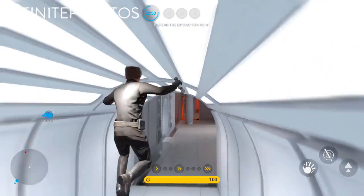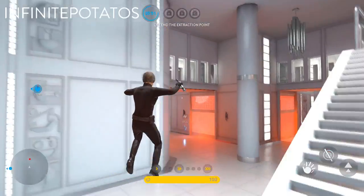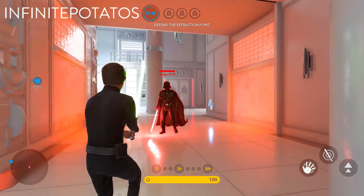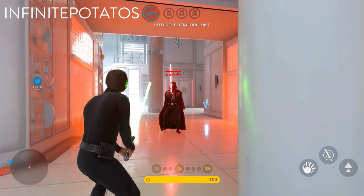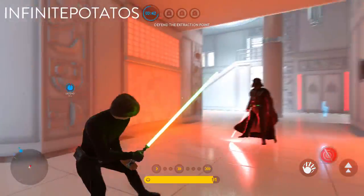The second thing is you have to save a saber clash. Count to two and then press switch team. Now this is the tricky part — timing it correctly. These are all of our failed attempts. We eventually realized that you only need to press the switch team button once.